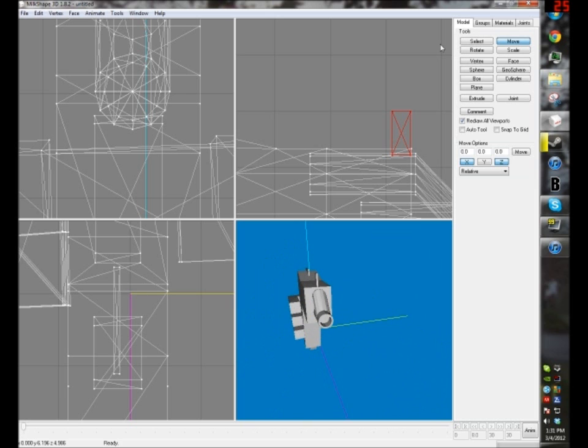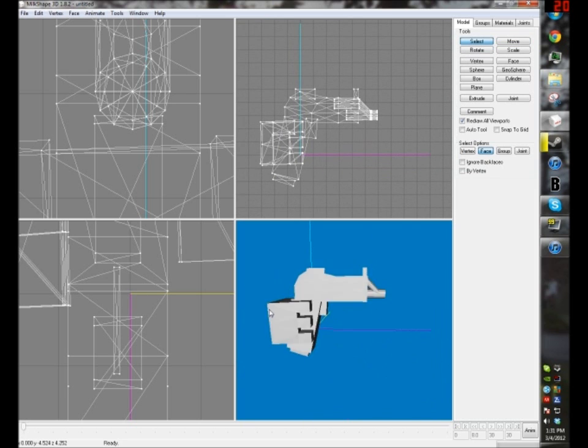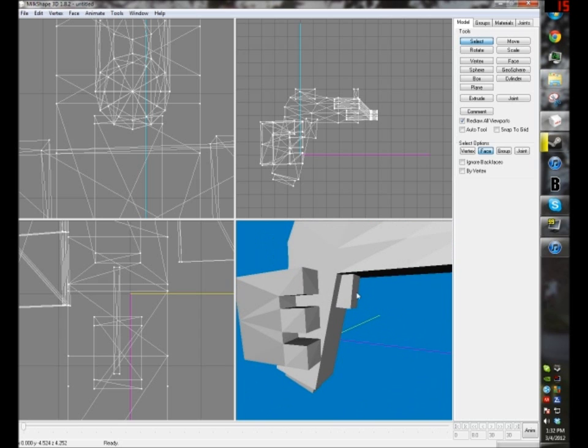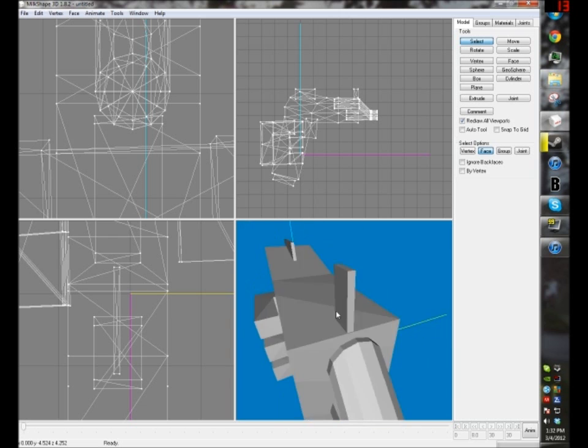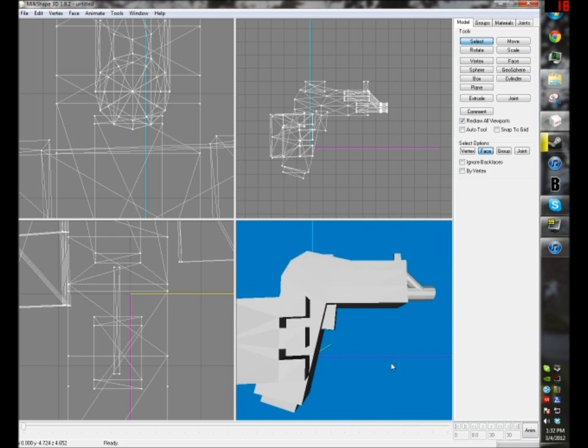This is not done either — this model is not done. You're going to add materials and joints. We're not adding animations to this... well, actually we'll add a trigger pull animation. So when you click, this is going to go back a little bit. This just gives you a basis for making basics, and then you can proceed from there.